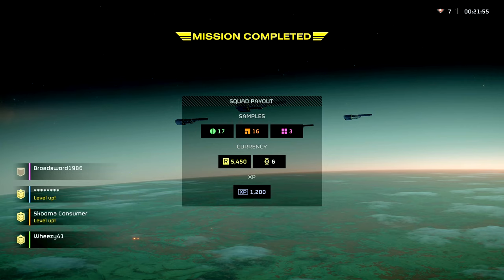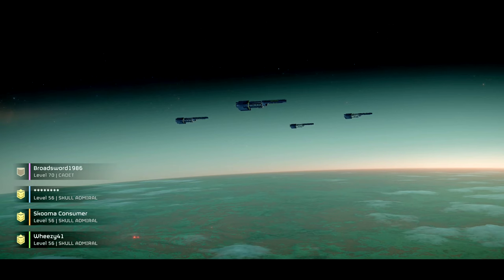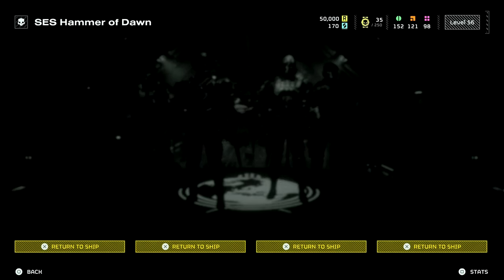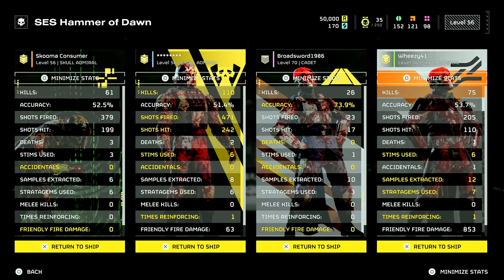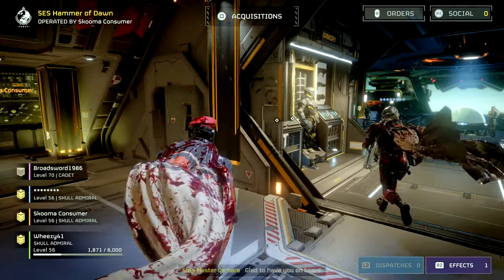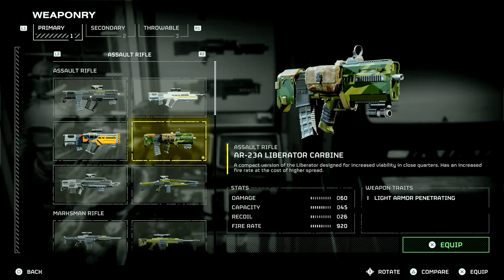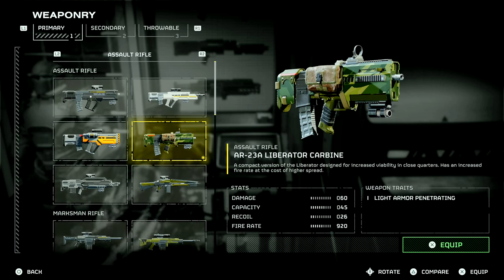Man, that was a good run. I think we'll probably switch out our primary and do one more here, see if I can use my shotgun a little bit. That was a rip-roaring good time. 75 kills, 1 death. Let's swap out this primary. Light armor penetrating, 60 damage, 45 rounds — this is weak.